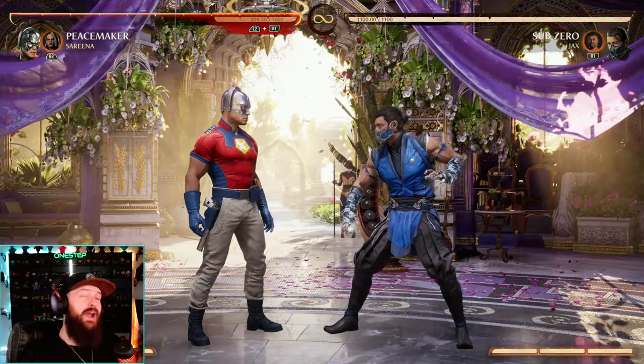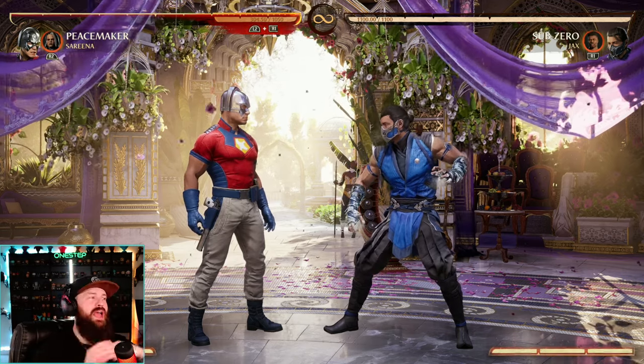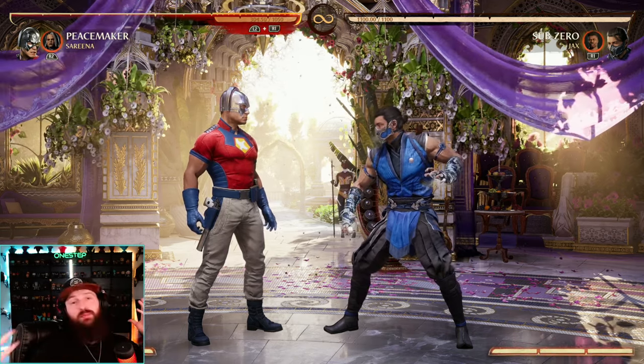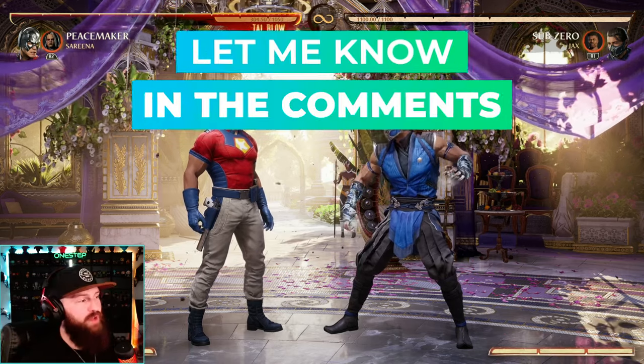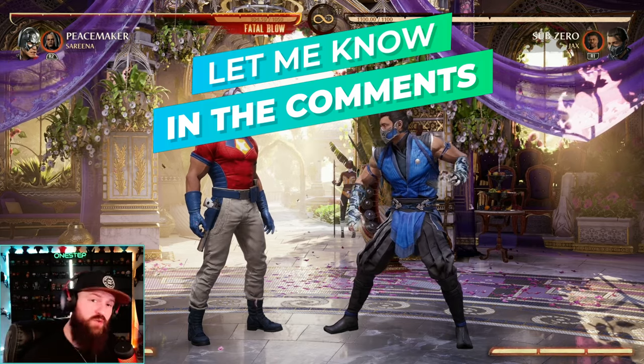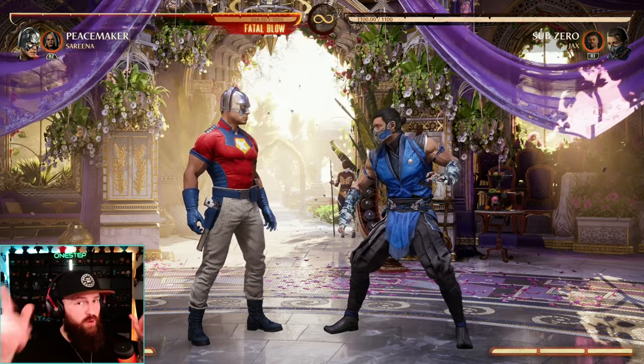If I had to choose, I'd probably say either Striker or Scorpion are my favorites — probably Scorpion for the overhead and for the full screen armored reset. But I wouldn't blame you for choosing any one of these or all the other cameos. Let me know down below what cameos you like to use with Peacemaker and why. Subscribe here for more fighting game content, and go ahead and click into these videos for more guides.